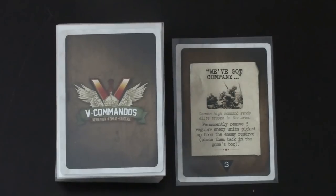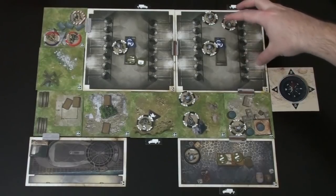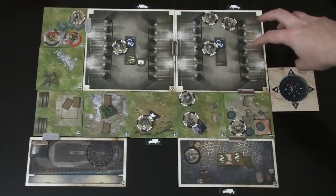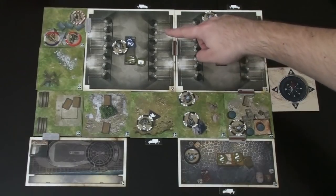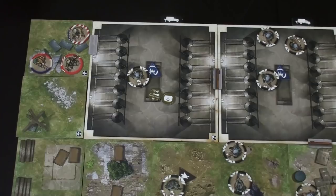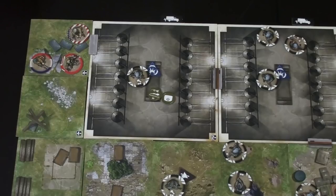Looking at the board, moving south is really nice for us — most enemies on the large tile will move down, potentially clearing that area. We still have a guy spawning up top we'll need to deal with. Since it's mostly empty, we can have our medic take a shot at the lone guard protecting the dry dock. If he eliminates him, that gives free reign for the scout to enter, maybe plant TNT, and if we're lucky use the RPG to blow up the other terrain tile as well.